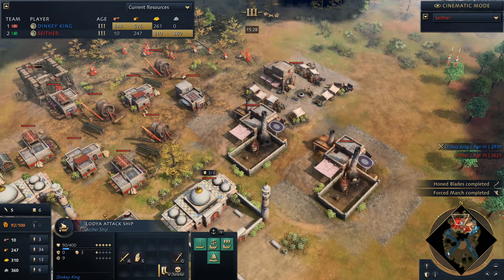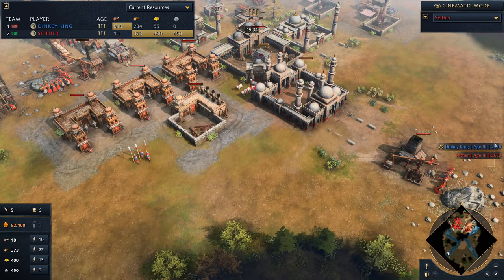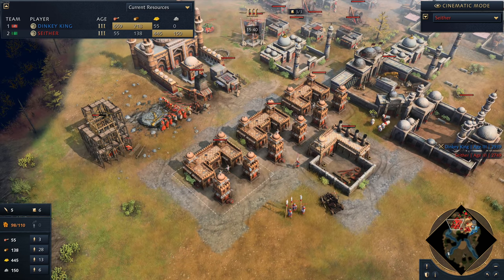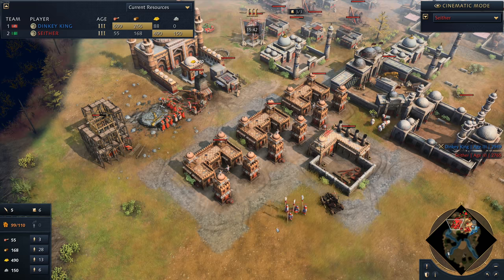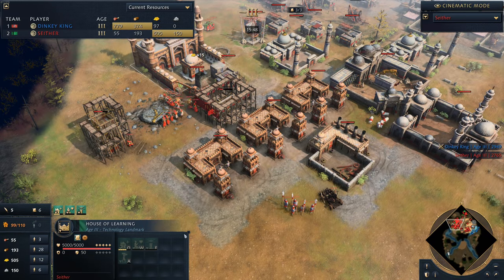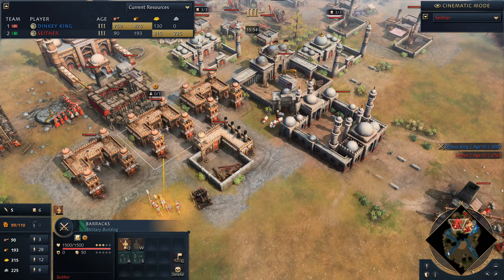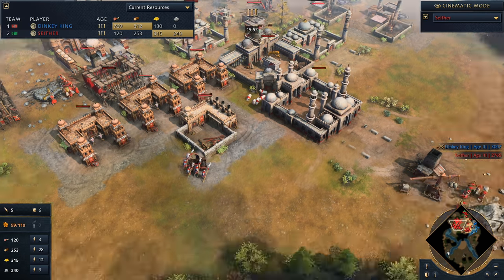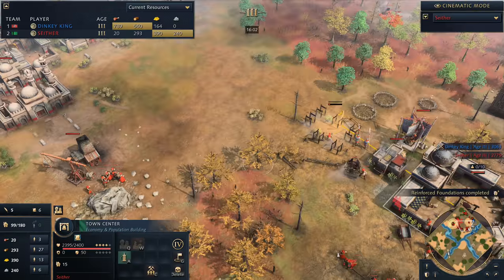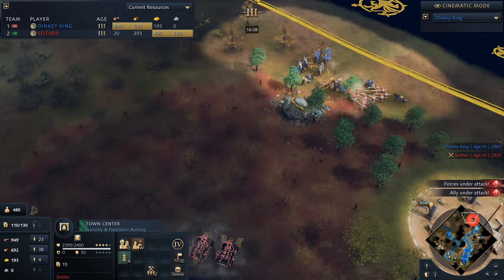All those research techs coming in — Fertilisation, Honed Blades, Force March. That is Delhi for you — looking very strong, sitting about 300 points behind at the moment. Delhi's strength is really in the late game; if Delhi get through to the late game they are very potent. But there's also a window in the early game right after they've picked up Honed Blades. Look for a timing with a combination of Lancers and Men-At-Arms combining with Springleds. We have a 2 TC boom here, plenty of Springleds out already — Seether on 60 villagers, opponent on 68.